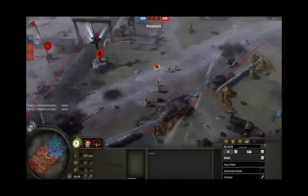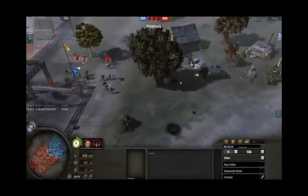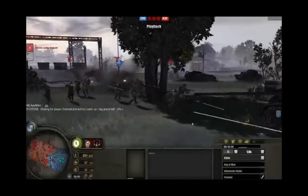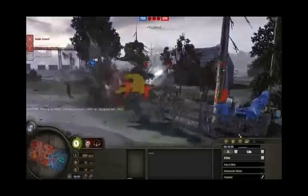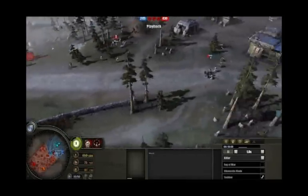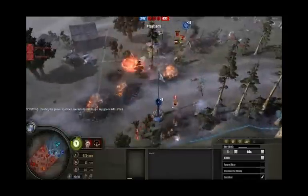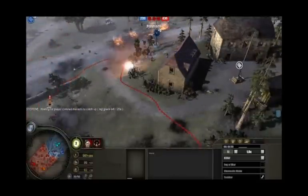We're seeing these Sturmovie push up through this middle area right now with the command squad in tow. They're going to aim for this bunker. The area is just full of defenses. At the moment the Wehrmacht — well, the Axis players — don't really have much to stop the infantry, but this Nebelwerfer comes down with pretty good timing and the attack is stopped for now. Still not looking too good for the Axis team though.